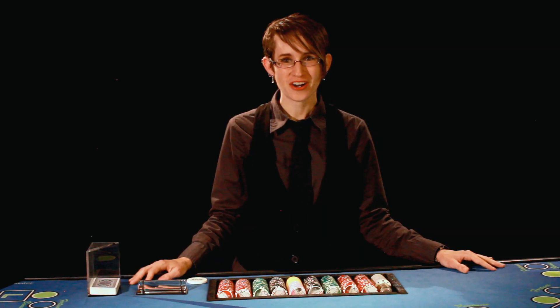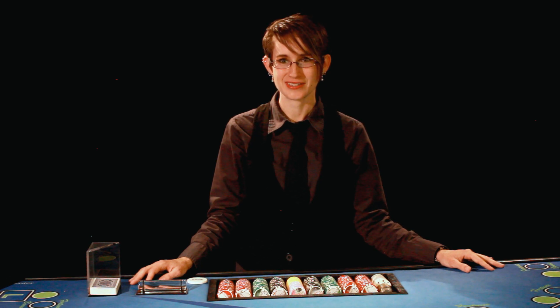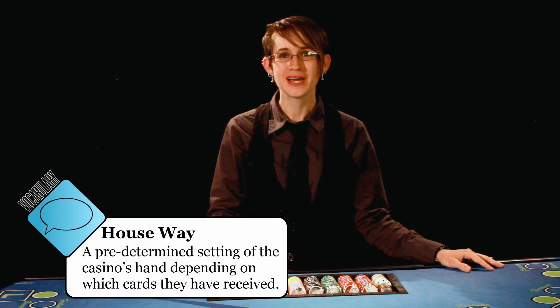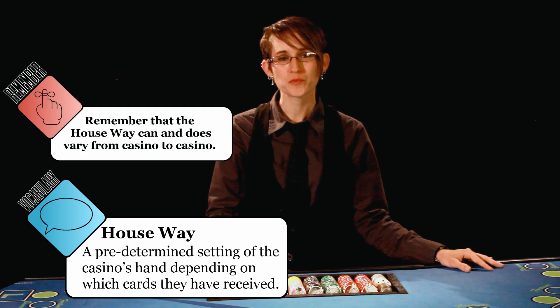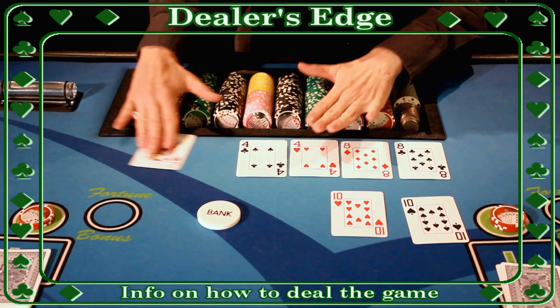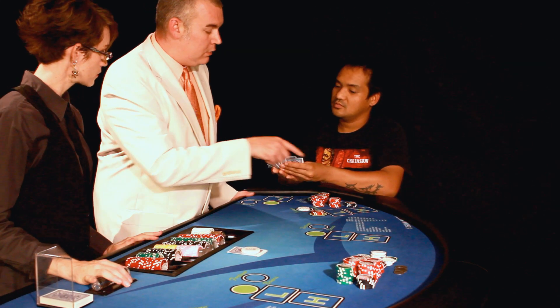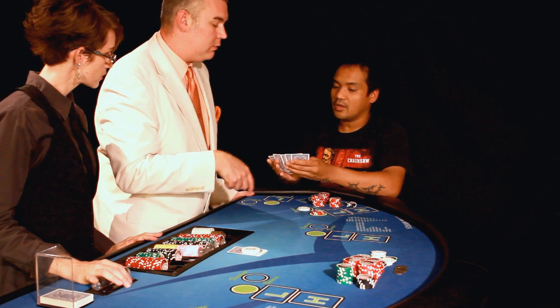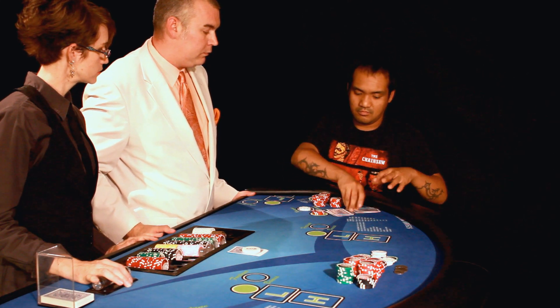When you arrange your cards so they have the best house edge, this is known as the house way, and these are the rules that the casinos follow to give themselves the best advantage. The term 'house way' means that it is a predetermined setting of the casino's hand depending on which cards they have received. The dealer must always set their hand according to the house way. If you forget the house way or have a question on how to set your hand, feel free to ask the dealer or call over your floor and ask for advice.